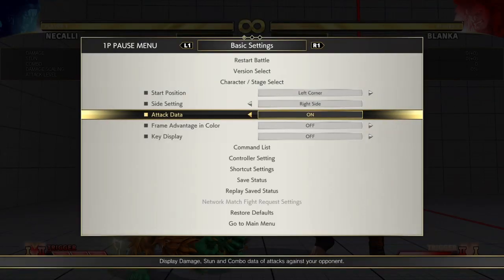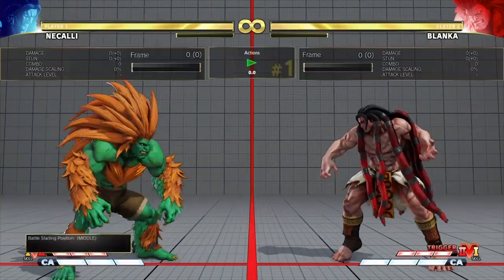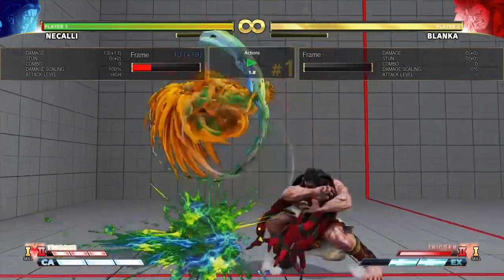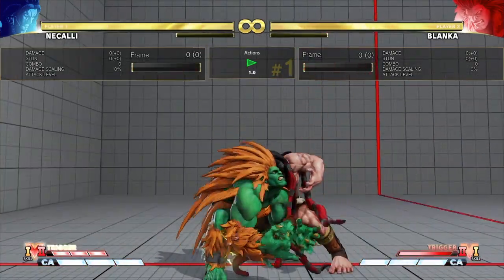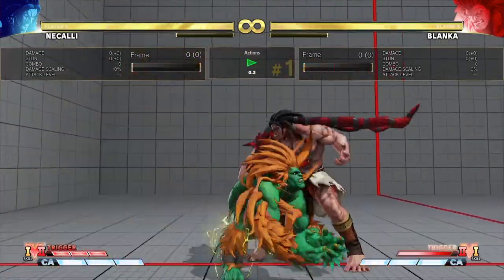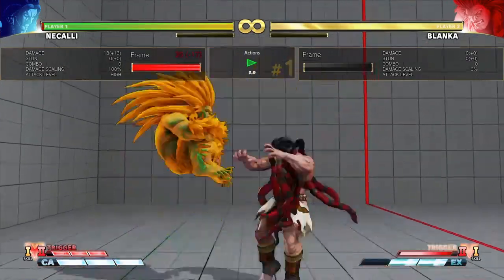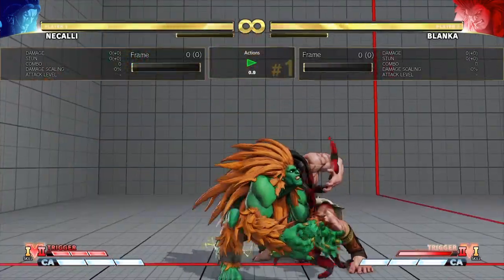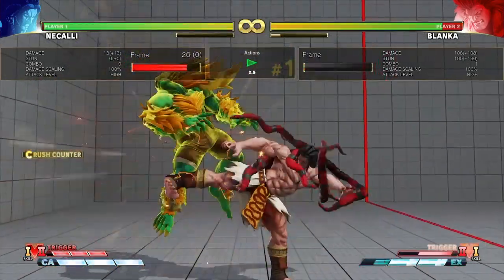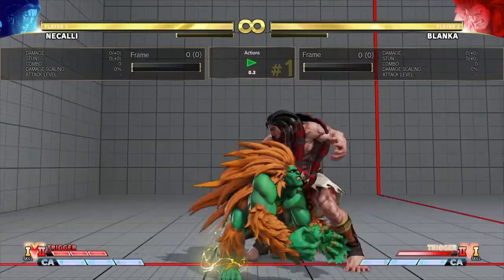Now Blanka has a Dash Ball, so when he's minus two he might go for that DB mixup. I'll show you that scenario. Even though he can cancel from this, make no mistake — you can still punish it. You won't get a grounded punish and if you wait too long you'll get hit, but if you do your crush-counter punish with something that has a slightly higher hitbox, you can still crush-counter him. It is not an issue.